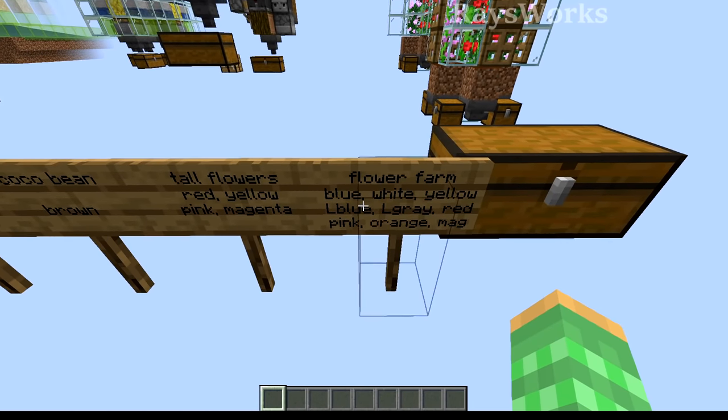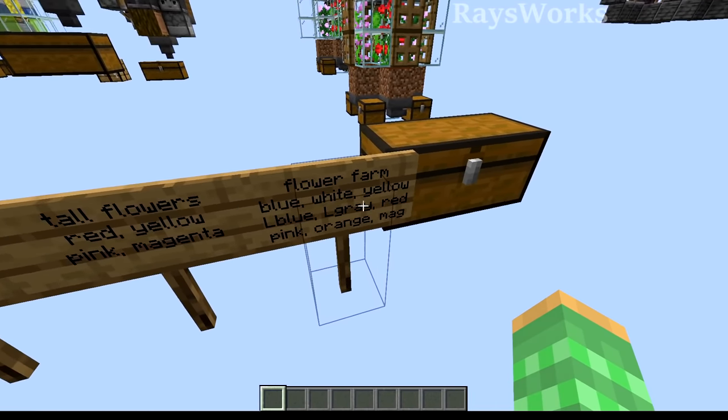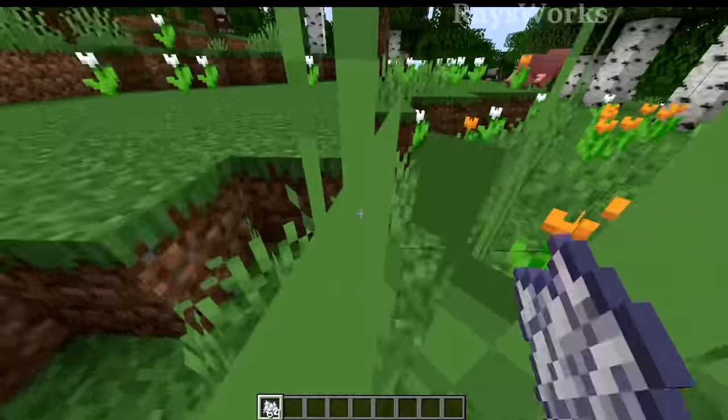This farm will produce you the dyes of blue, white, yellow, light blue, light gray, red, pink, orange, and magenta. So first you want to find yourself a flower forest, because this is where you can get the majority of the flower types.